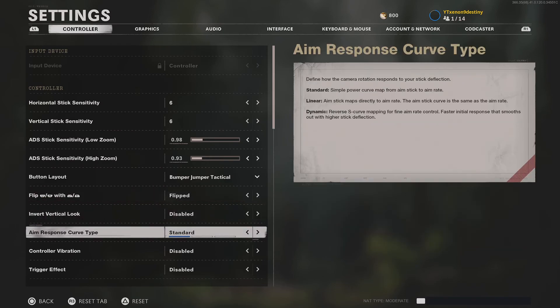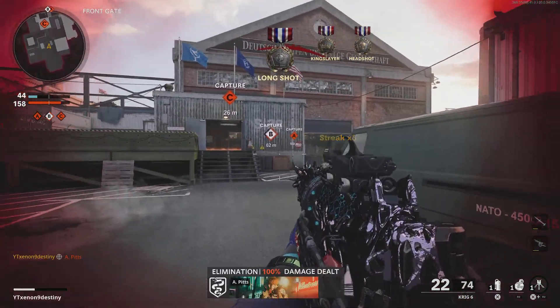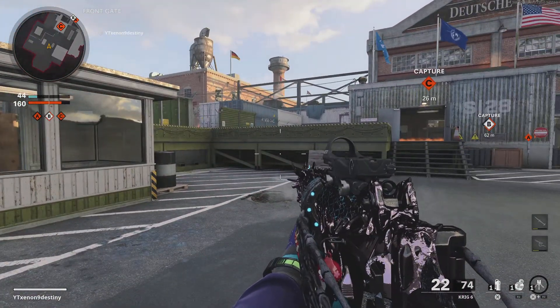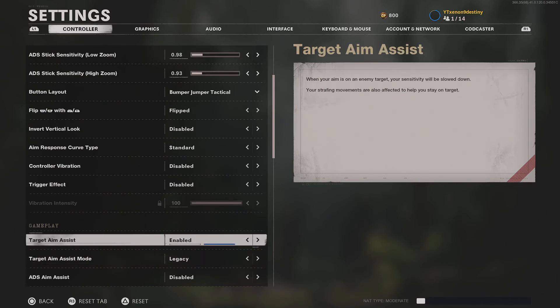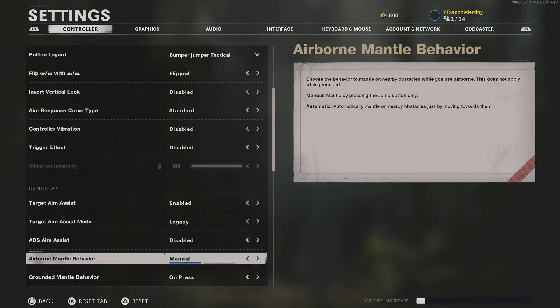Response curve is standard. You'd either see standard or dynamic — don't use linear, that's trash. The difference between standard and dynamic is that dynamic is a lot quicker on short movements, so you can switch targets faster, but you're slightly less accurate because you don't have as much fine aim. With standard you have that fine aim, so I prefer that. Target aim assist is on legacy, though I might switch to standard because they messed it up. Don't use precision or focusing — those don't have aim assist rotation, and that's very necessary.